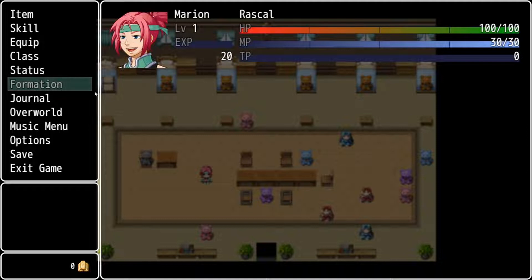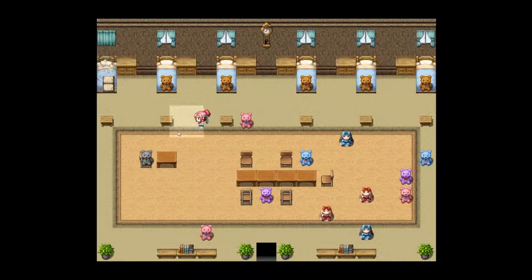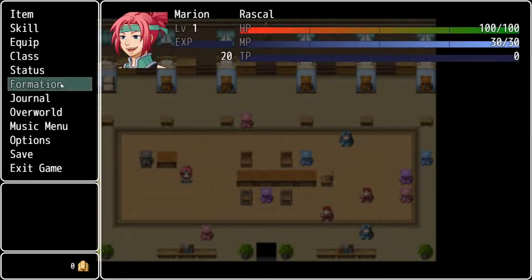Formation won't be relevant until you have more than one character. You can swap who's the party leader — meaning who the front walker or front runner ends up being. This will also change the visual battles in terms of who's at the top of the battle screen and who's at the bottom, but this won't affect turn order at all. Turn order is decided by the agility of each character as well as the enemies.